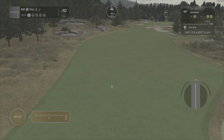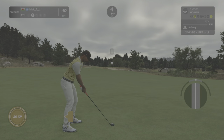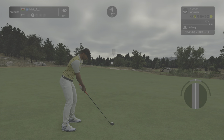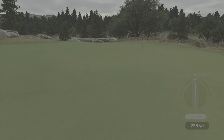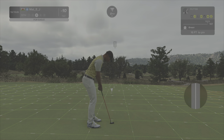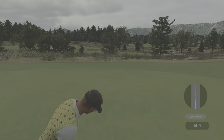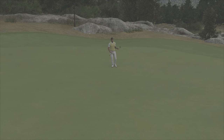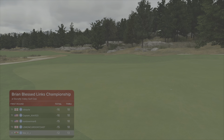Thirteenth hole - par five, 540 yards. Going to be another driver and three wood in. Another well-defended pin. I don't want to slow this one, but I don't want to be long either. I needed a kick into that slope and then use the slope to slow it down. Perfect shot - putting for eagle now. Can we make this one? It's on a good line - we can! Great start to this back nine. Five under for the opening four holes of the back nine.